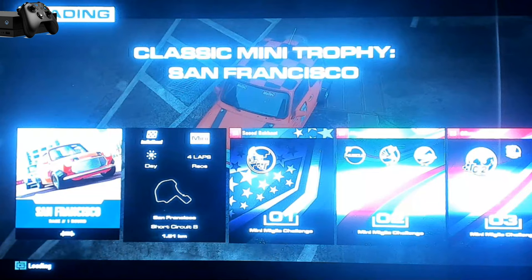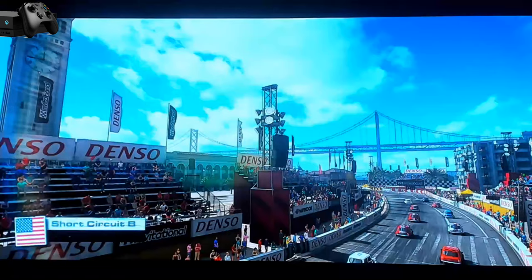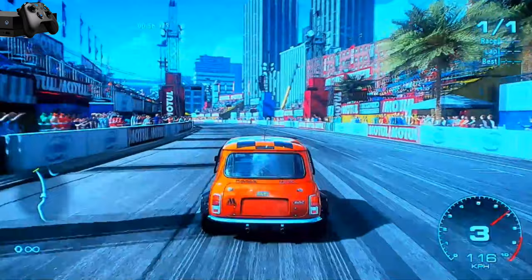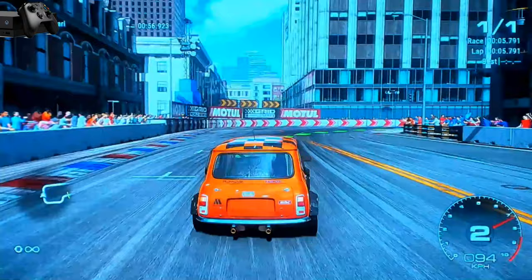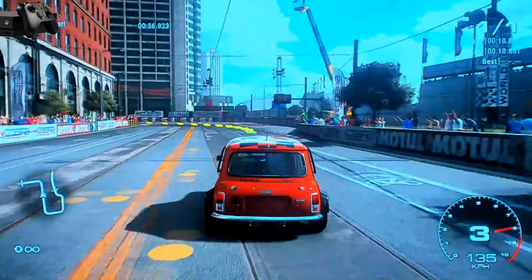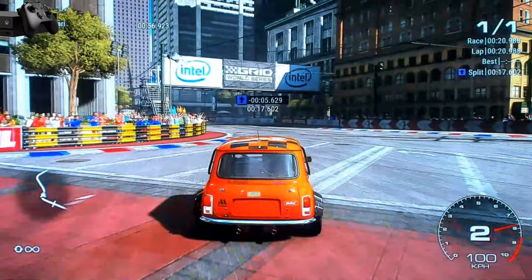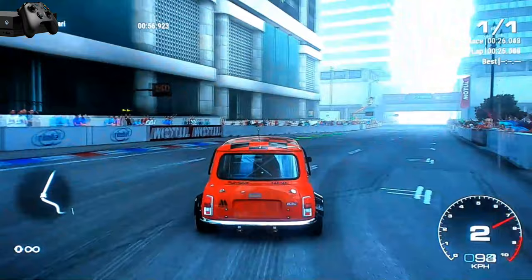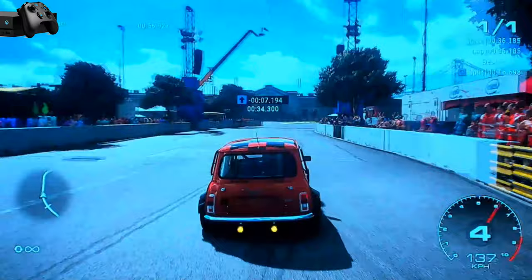Now I'm choosing a San Francisco race in a Mini — a front-wheel drive race car. In every corner you have to lift off the gas otherwise you'll go straight ahead. You can do qualifying for this one too — there are some races where you can't qualify and just have to go with the flow, but most allow it. I have the racing line set to corners only — just like in Forza and Formula One from Codemasters, you can choose a full racing line, corners only, or fully off. Memorizing all the tracks and racing without the line is of course more fun.